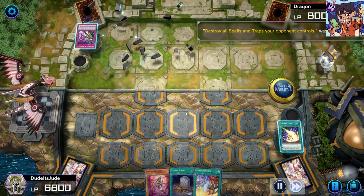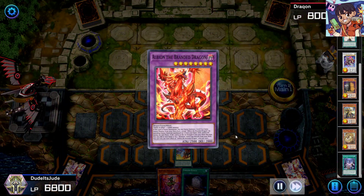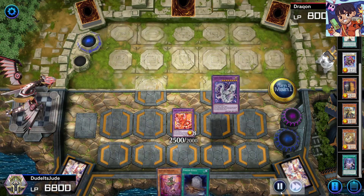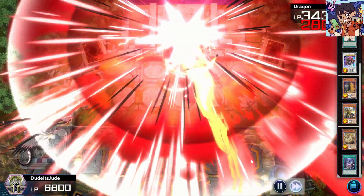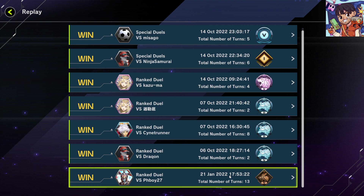I go Branded Fusion and summon Albion — chain link 1 Albion, chain link 2 Herz to get Cyber Dragon. I go for game with Cyber Twin: Albion plus two Cyber Twin attacks equals 8100, which is game. I didn't worry about what they'd draw off Maxi C because I only did two summons — if it were Nibiru, they couldn't activate it anyway.